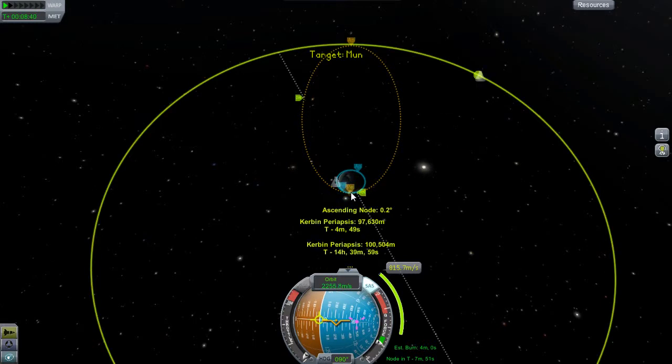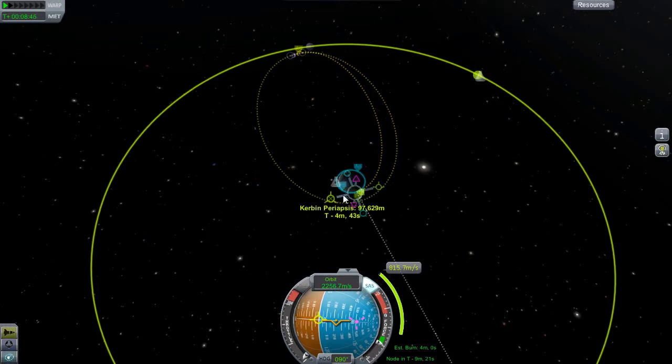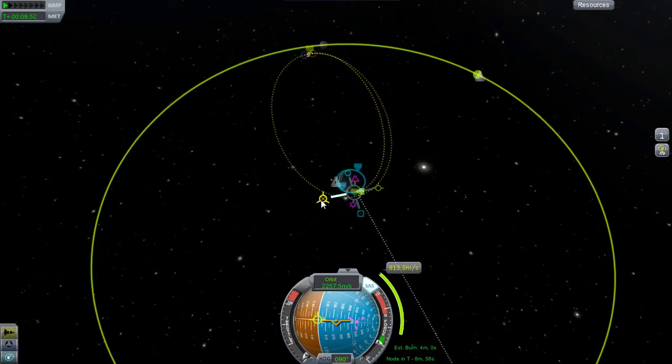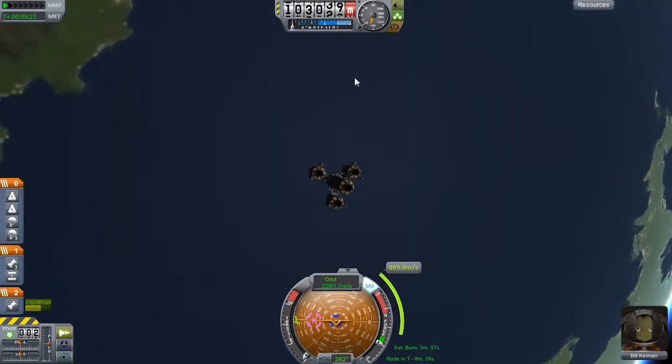So here I am mucking about with my maneuver nodes trying to get something along the lines of an efficient transfer burn. I'm not the best at this, but then I'm not the best at Kerbal Space Program given the tone of my commentaries for the past couple of missions. I'm tweaking around trying to use as little Delta-V as possible for the transfer.